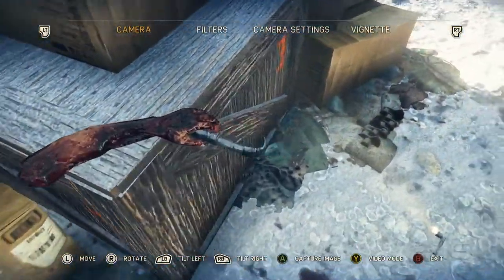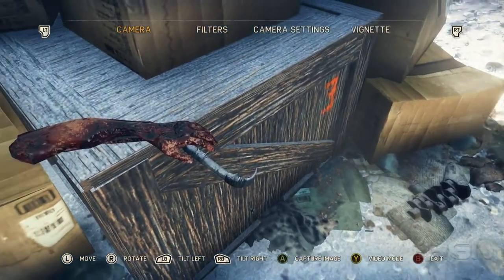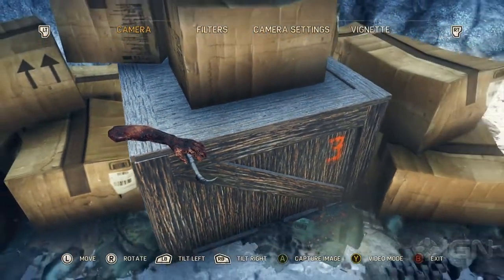And to make the easter egg even cooler, take a look at the spray painted three on the sides of the box, in orange no less.